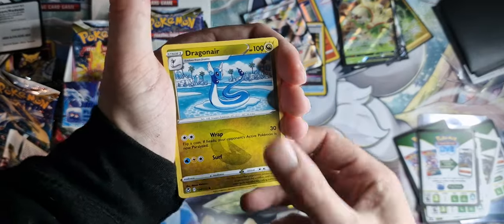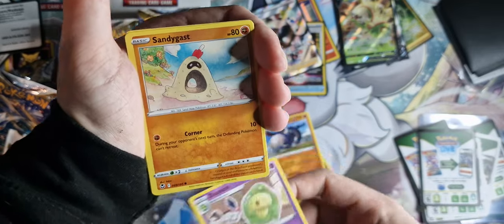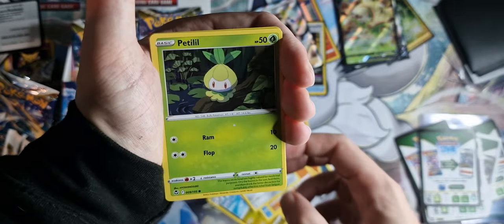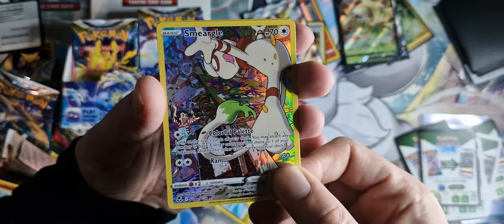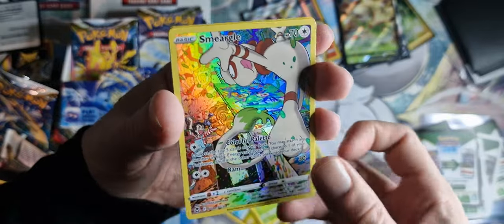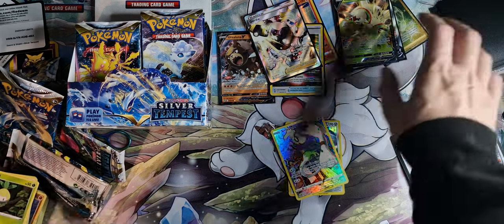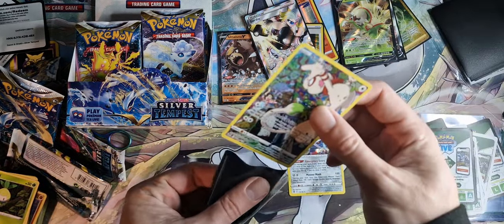Dark Energy, Dragonair, Donphan, Geo Ocean, Sandygast, Relicanth, Holucha, Togedemaru, Petalil — the Trinity Gallery Smeargle! Liking the look of that, I love the artworks on there, that looks fantastic. I'll have to put that on its own. And a Metagross holo as well. Good job I brought enough sleeves I think — I wasn't expecting this much.